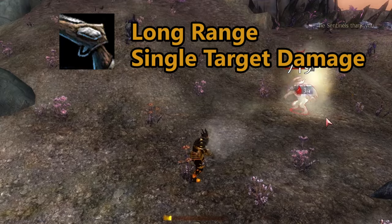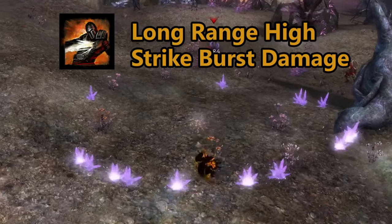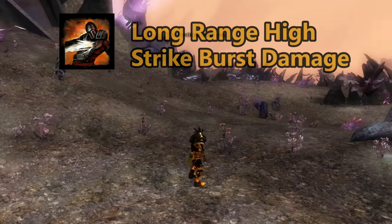The rifle is a single target weapon that strikes with high power damage. The burst skill is kill shot, which is a slow windup for massive damage onto a single target.